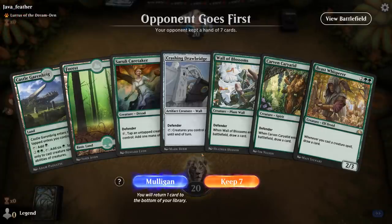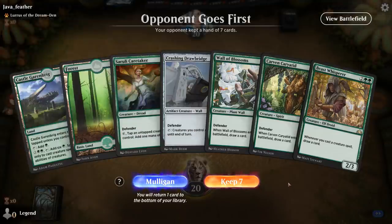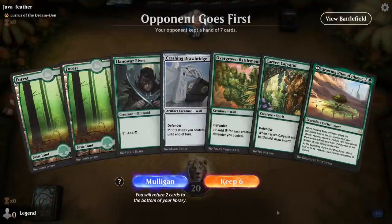We're on the draw facing Lurrus of the Dream Den — likely the Spirit Dancer deck, which is a pretty bad matchup unless we've got a perfect draw. This hand is pretty far from it: no Battlement for a lot of mana, no Towering Titan in hand. It's definitely a keepable hand but it's just not going to cut it if my opponent has a turn two Spirit Dancer. I think I have to take a mulligan. This new hand has a bit more potential with the Battlement in it — I probably have to keep Growing Rites to give me a chance of finding Titan, so Carven Caryatid can go.